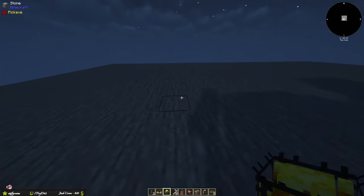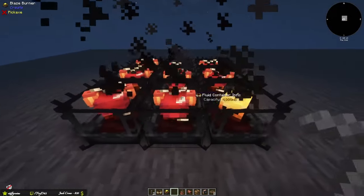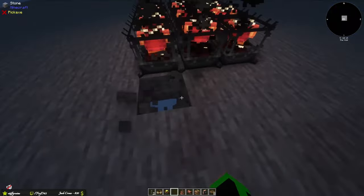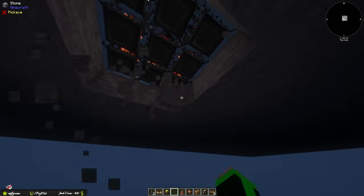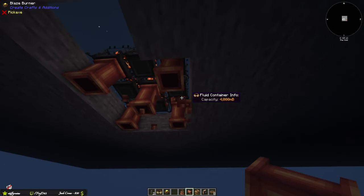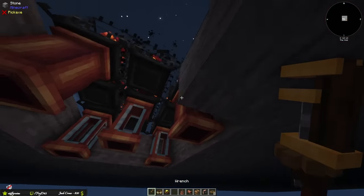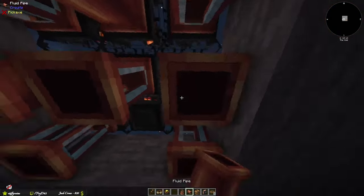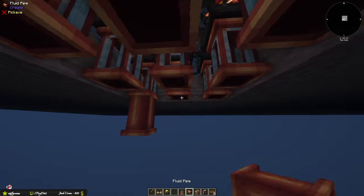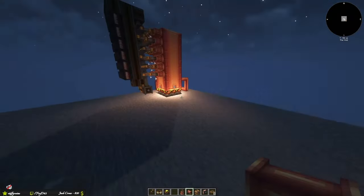First, place down nine blaze burners, then give each one a straw — the straw is from Create: Crafts and Additions. Come underneath them and connect pipes. To avoid them connecting on the sides, use a wrench to make all the connections clear so they won't link sideways. Do the same for the middle ones, then connect them all to create a single fuel input.